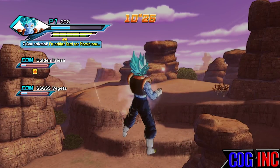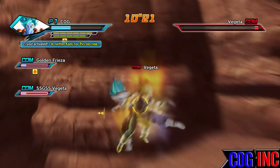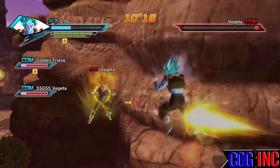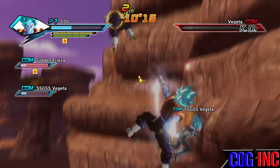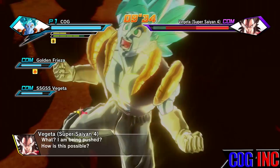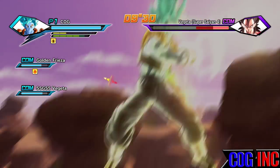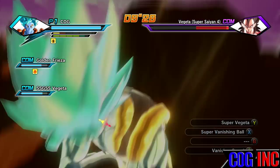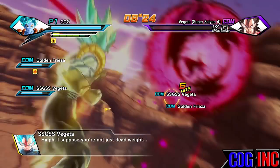Once you take out Super Saiyan 4 Goku, you want to take him out before you take out Vegeta. Take Goku all the way down, then Super Vegeta is out. Here comes Super Saiyan 4 Vegeta — once he's in, you want to ultimate attack him and take him out with ultimate attacks.